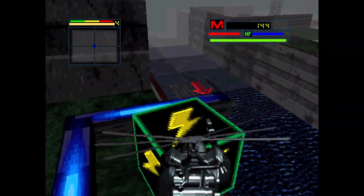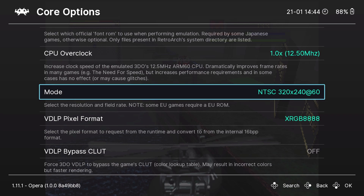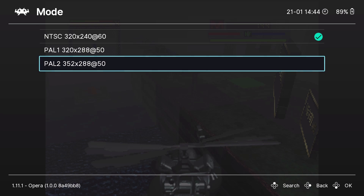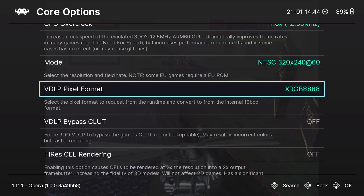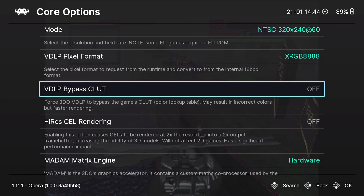CPU overclock is definitely one setting you're going to want to be using a decent amount of the time. Getting back in here, you're going to see we have different modes — you can run it in PAL 1 or 2, and you also by default have NTSC. I don't know why you'd want to put it in PAL unless there's a game compatibility reason. Just leave it in NTSC. Same with the VDLP pixel format — leave it as is.